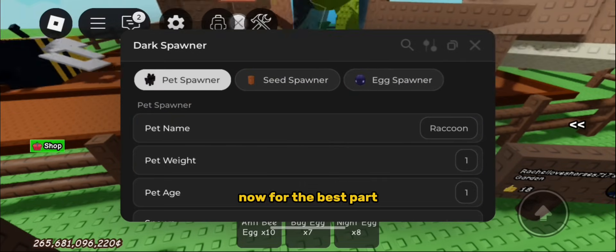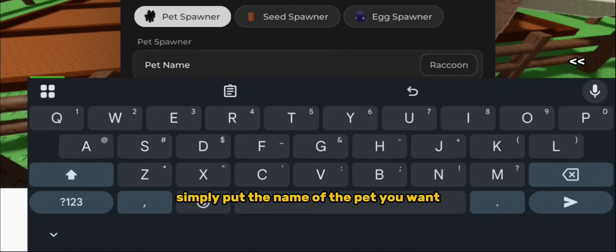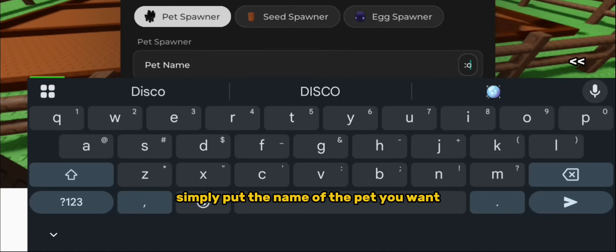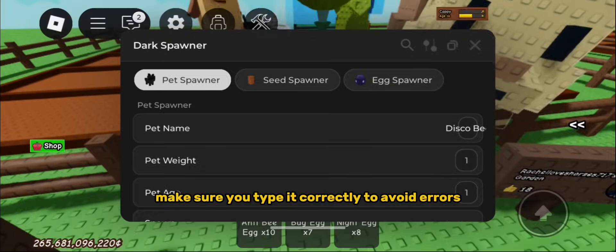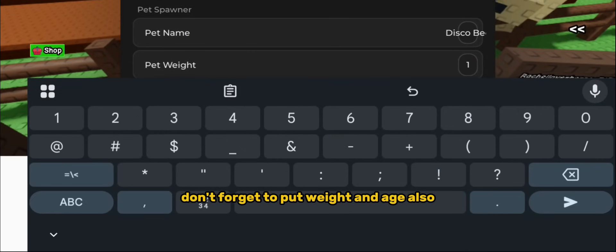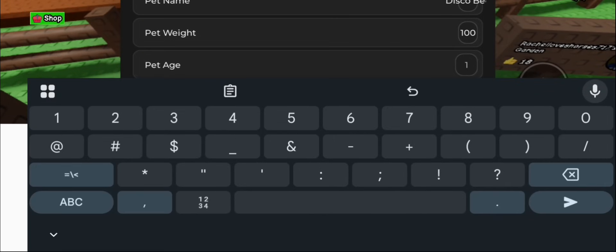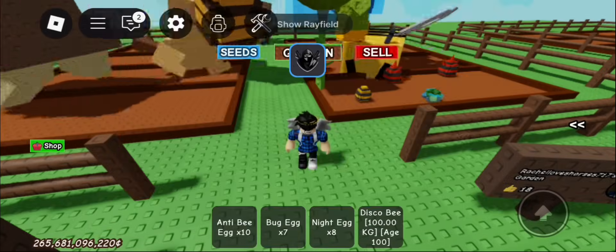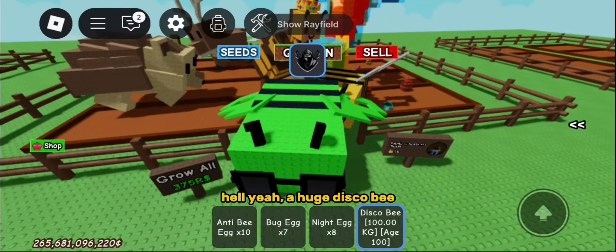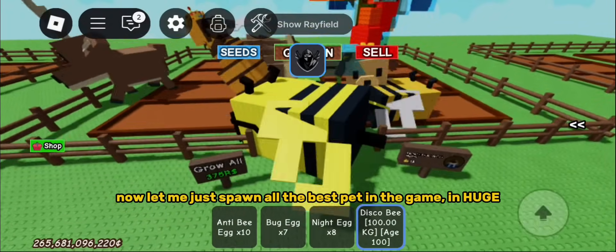Now for the best part — let's spawn a huge pet. Simply put the name of the pet you want. Make sure you type it correctly to avoid errors. Don't forget to put the weight and age also. Hell yeah — a huge disco bee! Now let me just spawn all the best pets in the game in huge.